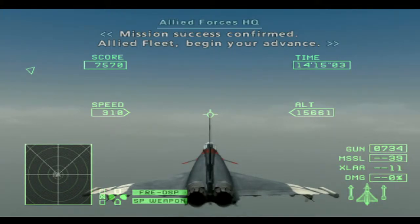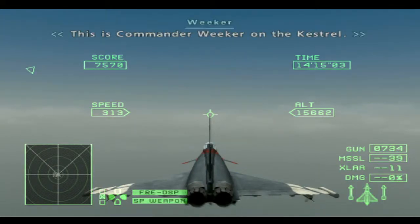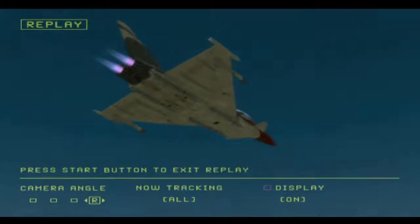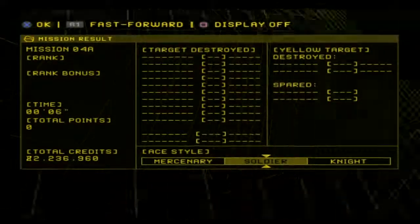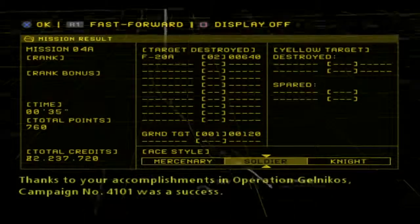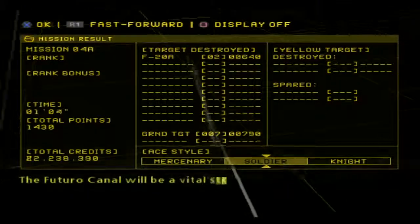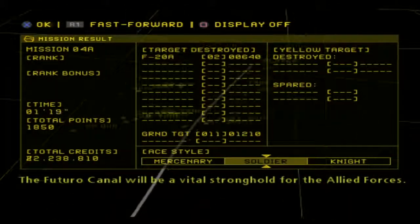Begin your advance. This is Commander Weaker on the Cast Corps — we appreciate the great air support. Thanks to your accomplishments in Operation Gelnikos, Campaign No. 4101 was a success. The Futuro Canal will be a vital stronghold for the Allied Forces.